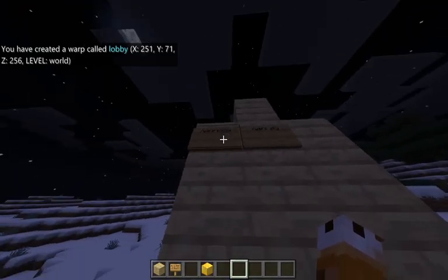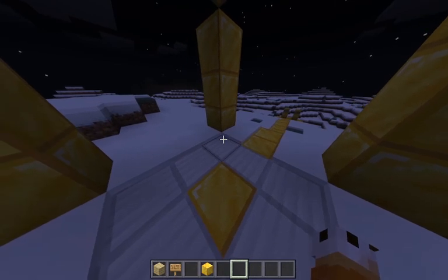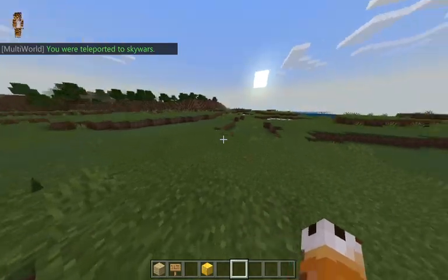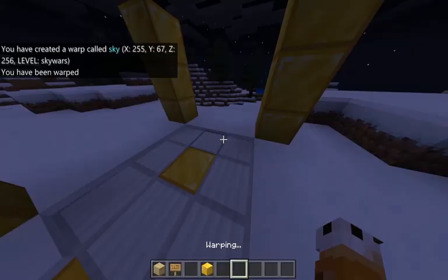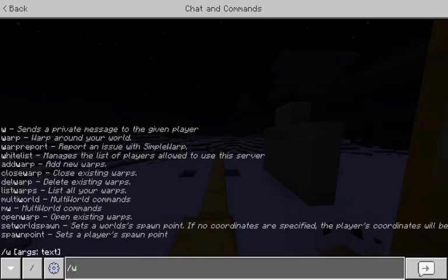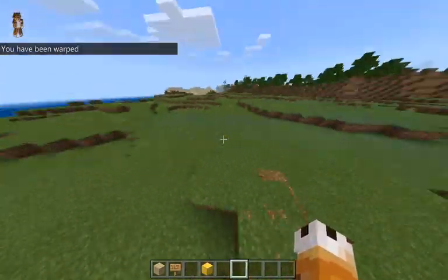You could put up a sign saying 'Hey, if you want to teleport back to the lobby, do slash warp lobby.' This also works with the Multi-Worlds plugin, and I'll show you how. Let me teleport over to one of my worlds. As you can see, I am in a different world using Multi-Worlds. Do slash add warp, space, and the name of your warp — I'll call mine 'sky.' Now if I do slash warp lobby, it will teleport me back to the lobby. And if I want to go back to that other world, I do slash warp sky and it teleports me right back there.